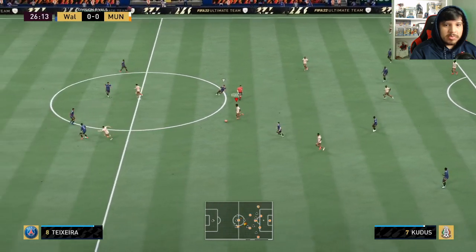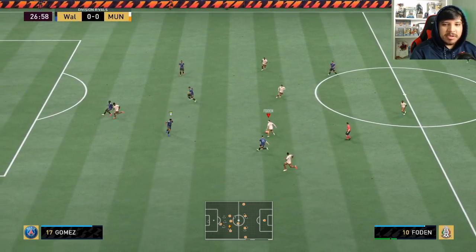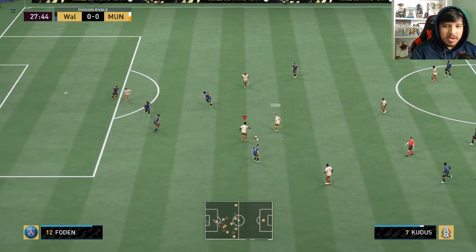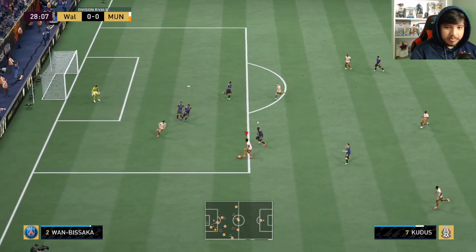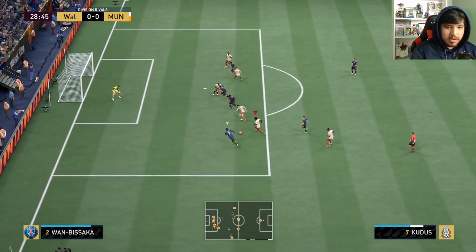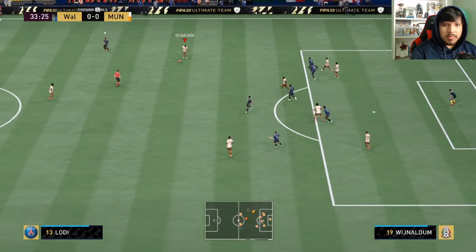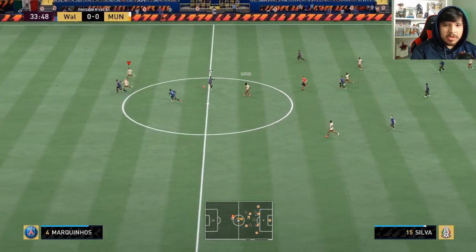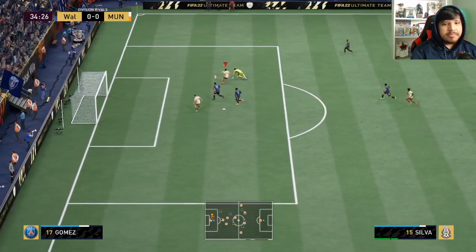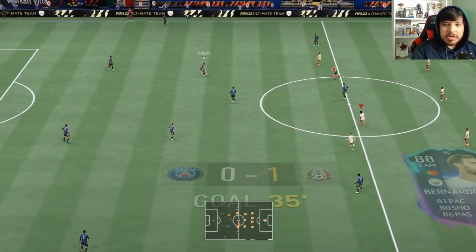Look at Kudus — I'm going to keep calling him Kudos accidentally, it's Kudus. Mohamed — I should just call him Mohamed. I don't know what to call him. His positioning is great as a CAM; he has great positioning, he's in the right spot every single time. Look at the strength! Oh my god, the strength! Just positioning, good pass — an exceptional pass to Bernardo Silva. Let's go, man, what an assist! It should have been an assist for Kudus, but he still scored it.